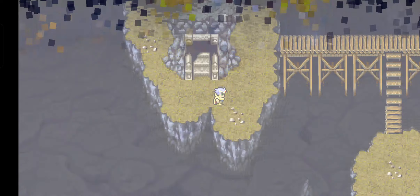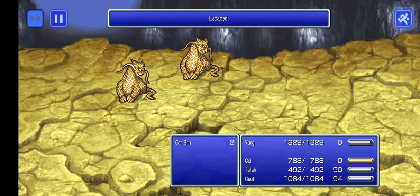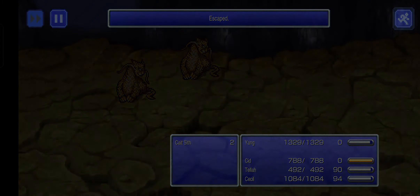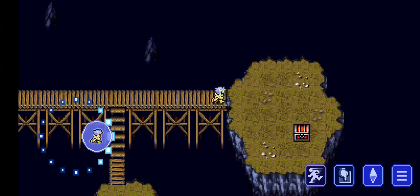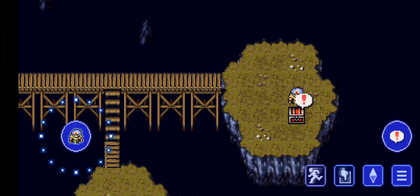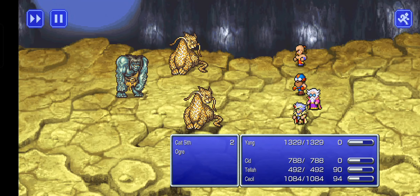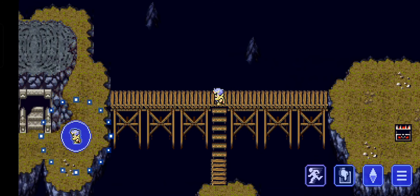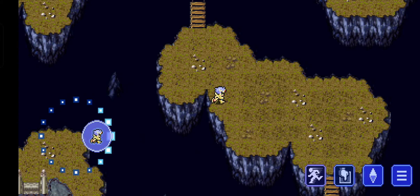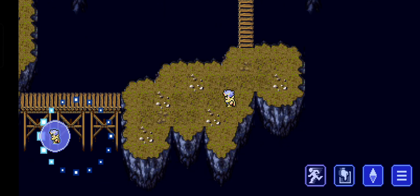I'm going to do this dungeon de-equipped and just run away from every battle. If you want to fight, you should go back to Troia - you can buy non-metallic weapons and armor in their shops. They have bows and arrows which can be equipped, so you can equip Cecil and Cid with a bow and arrow, then Tella can use his magic. Yang can still use his claws, but I'll have to equip cloth armor.